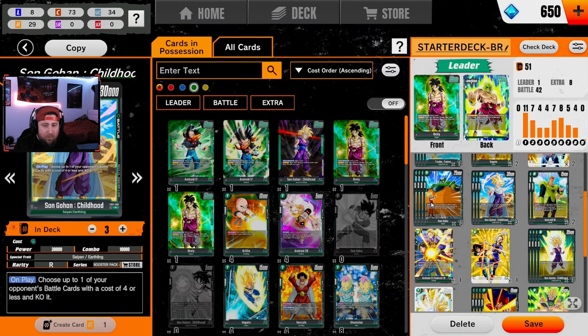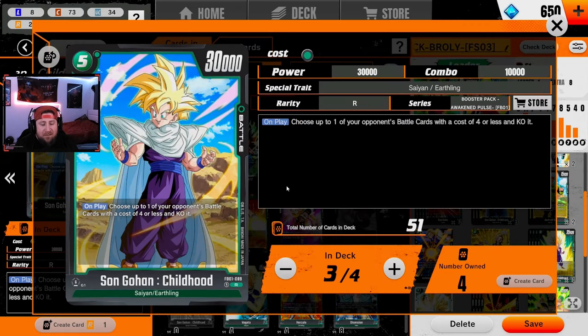We're running three Son Gohan Childhood — 30k power base with a 10k combo power, which is great. We want as many 10ks as we can get. This is mainly a utility or flex spot — we mostly combo out with this Gohan, but if we do happen to play it, we can get rid of a four-drop, which is kind of nice.